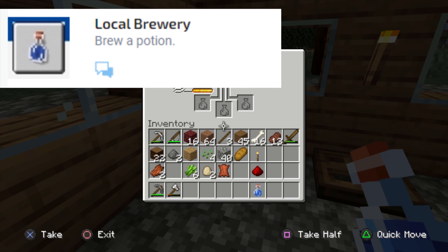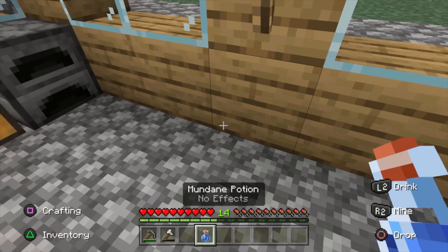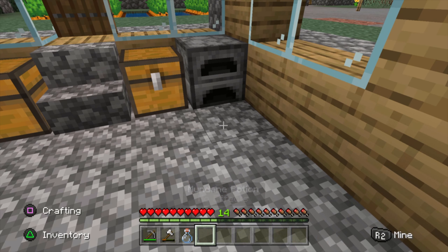Local Brewery: brew a potion. You need three pieces of glass to make an empty glass bottle. You can fill it with water, then put it inside a brewing stand and add almost anything into the top — redstone, fermented spider eye.